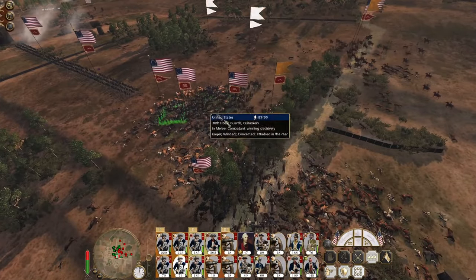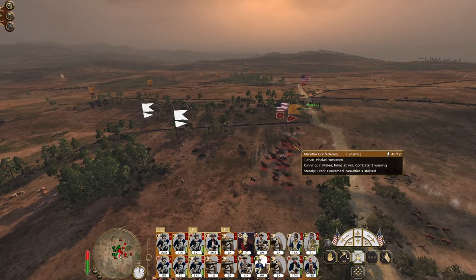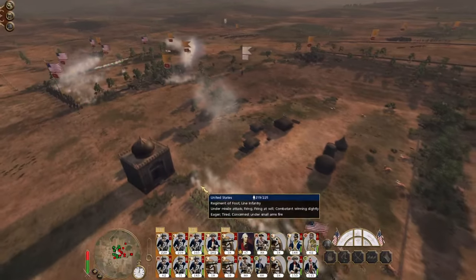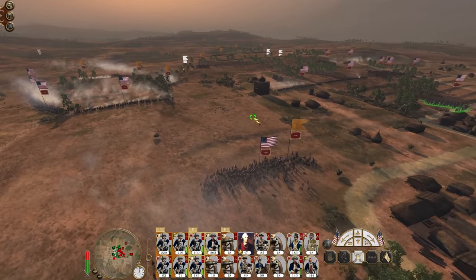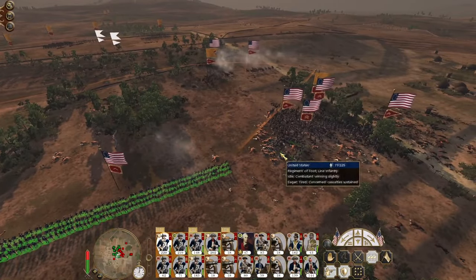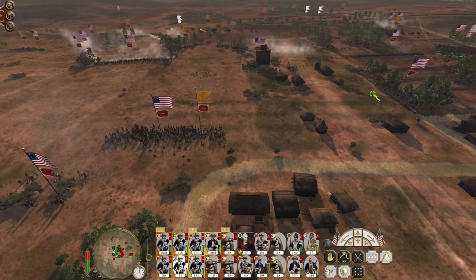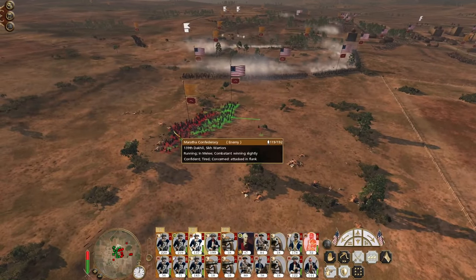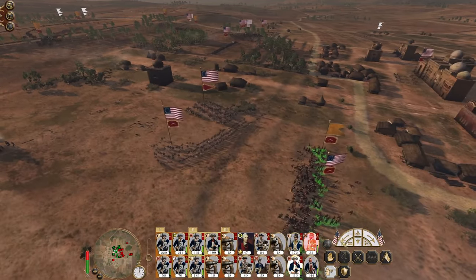Horsemen are chasing down my skirmishers. Graciara doing a real number on the dervishes. Go on skirmishers, turn around and fight them. Oh wow, you actually got chased! Get over here, general. Unit withdraw. Warriors are under fire. New charge on the back of those dervishes - the volunteers. Okay.